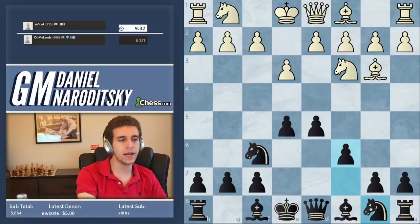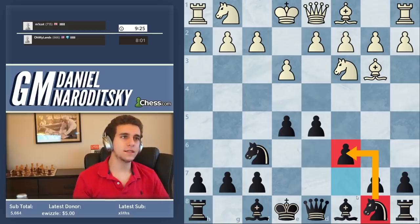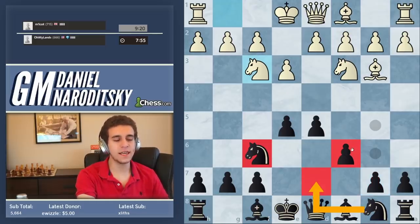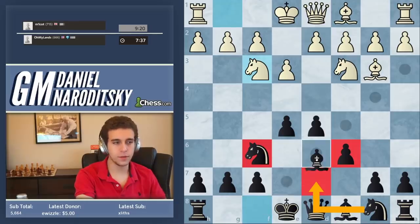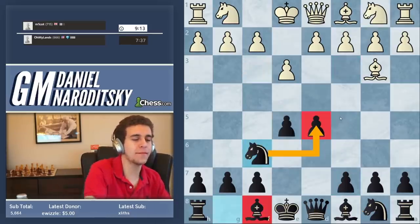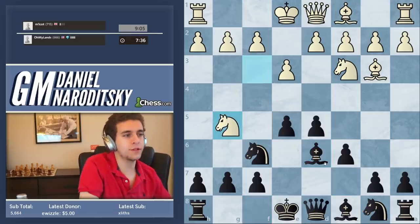I know what some of you are thinking - doesn't C6 take away the C6 square for the knight? Where do we put this knight? It's reasonable when you're first learning to always want to put your knights on C6 and F6, but you can put your knight on D7. It's not the end of the world. C6 and F6 are conventional squares and usually the best, but chess is a game of trade-offs. Sometimes you do something in a slightly inferior manner and that doesn't mean your position is bad. So here we play Bishop D6, supporting the pawn.